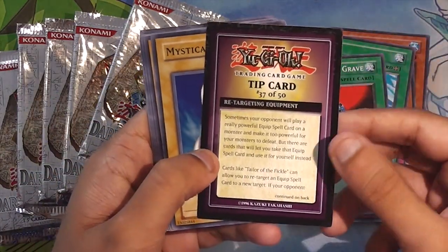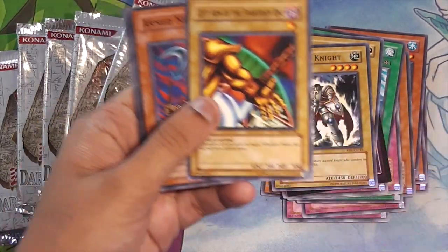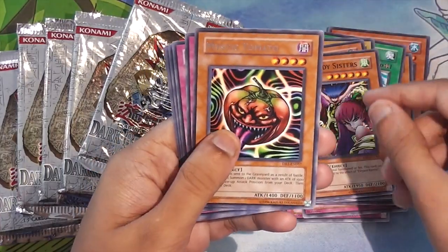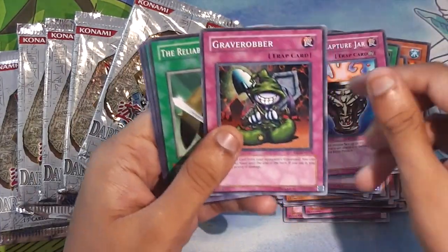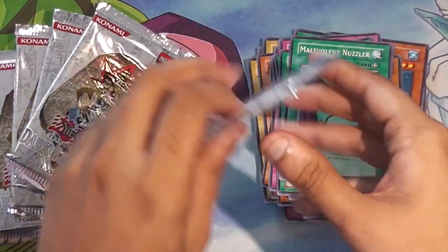Retargeting Equipment. Mystical Elf. Headless Knight. Left Arm of the Forbidden One. Awesome. Armed Ninja. Harpy Lady Sisters. Mystic Tomato. Numinous Healer. Dragon Capture Jar. Grave Robber. Reliable Guardian. Rising Air Current. And Malevolent Nuzzler.